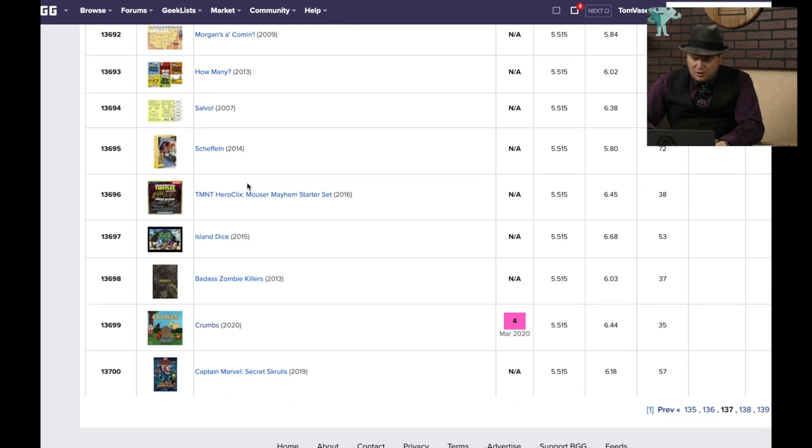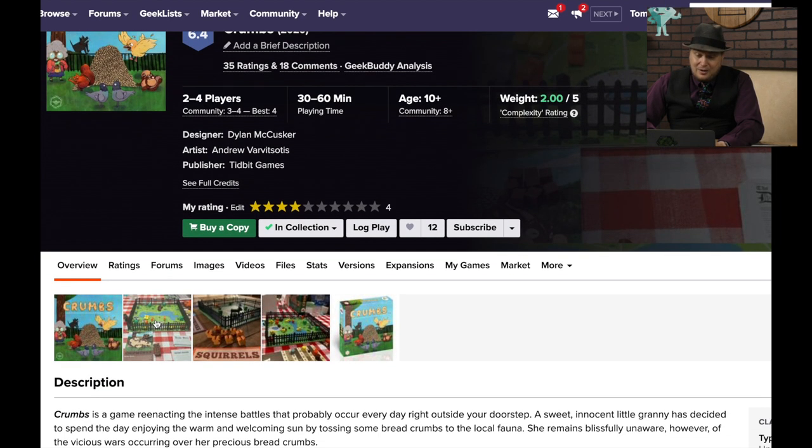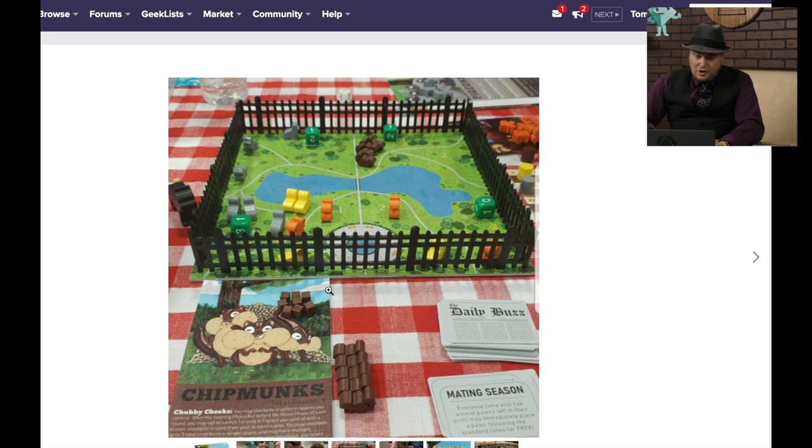We're almost at the end. We have Crumbs, which is unfortunate — I really liked the idea of this game and backed it on Kickstarter. You put up this fence, your animals run around trying to get the crumbs, you get in position, then you throw the crumbs in. There's all this maneuvering — you can kick people out, you can fight. But it doesn't matter because you don't know where the crumbs are going to land. It is an insanely weird one-rule-ruining-the-whole-game thing. Really great pieces, but I really didn't like that rule.